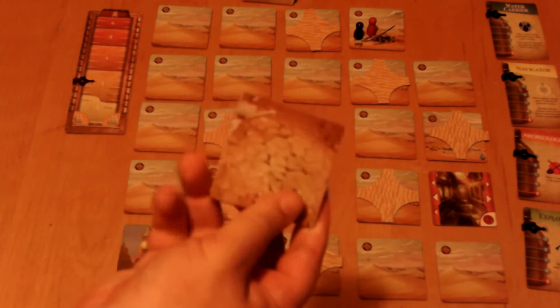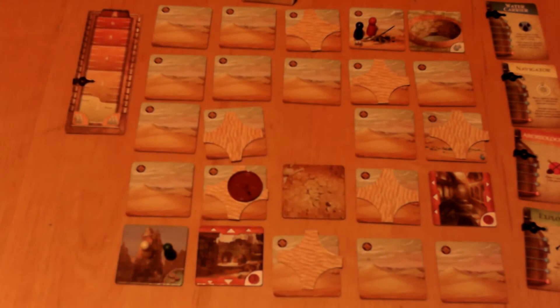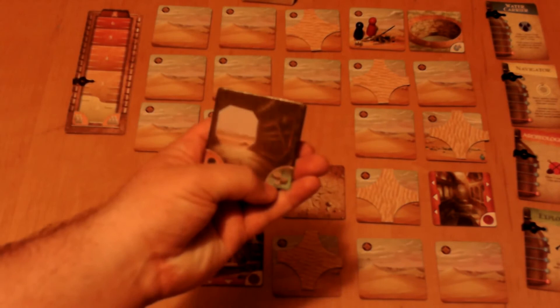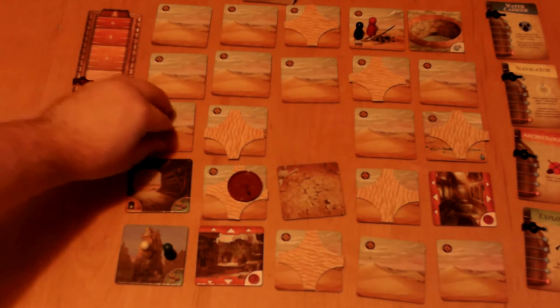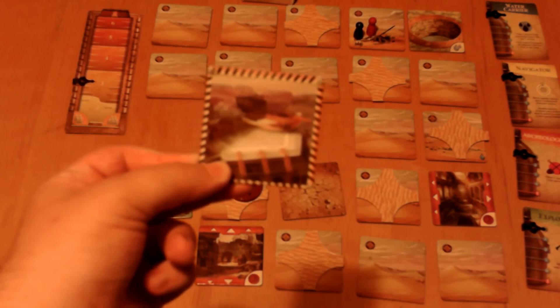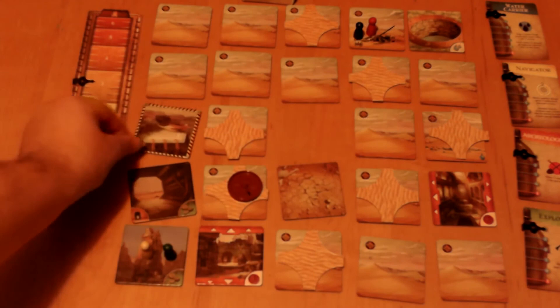There are three water droplet tiles — two have a well underneath, and every player on that tile gets two water into their canteens. One is a mirage, so nobody gets anything when it's revealed. If you excavate a tunnel tile, any players in the tunnel are protected from the sun. And if you find the launch pad tile, you need to get there with all four pieces to rebuild the ship and win.